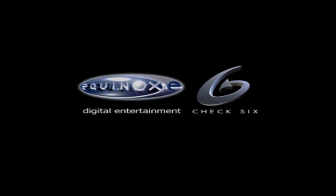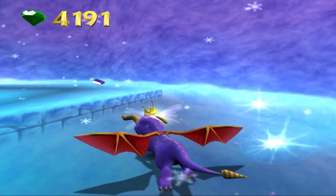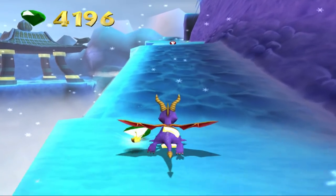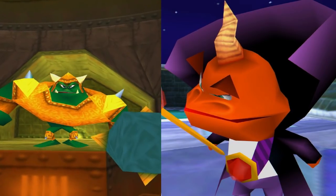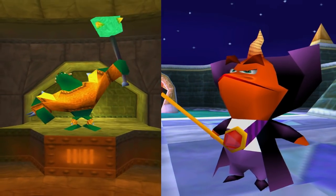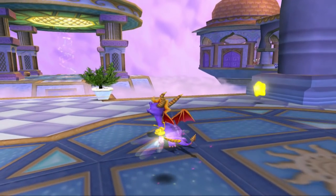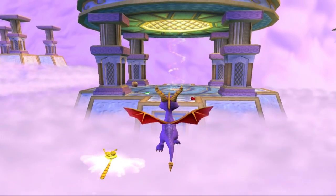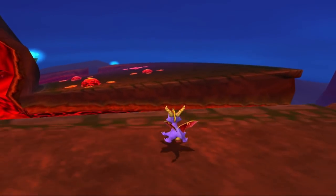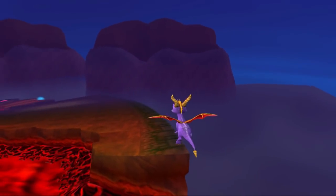Instead, Universal Interactive hired Equinox Digital Entertainment and Check 6 Studios to make the first Spyro game on the GameCube and PlayStation 2. The game was originally going to be about the return of Nasty Nork and Ripto, who would team up and bring about the downfall of the dragons by stealing their dragonflies. The game would feature 120 dragonflies to collect, 25 realms to explore, and due to the power of the PS2 and GameCube, a steady 60fps for the NTSC version and super-fast loading times. Unfortunately, none of that really happened.